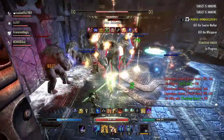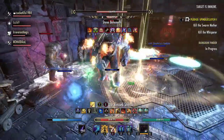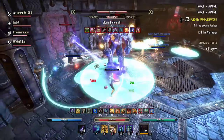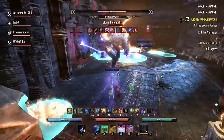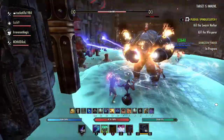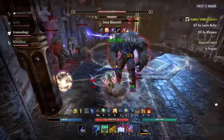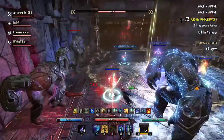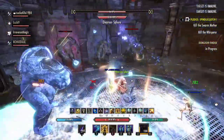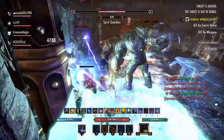In terms of gearing, I do recommend a common buff setup. I'm wearing Ylnachrind and Powerful Assault, along with Bloodlord's Embrace, and I'm also wearing Engine Guardian for some extra recovery in case there's a laser on me, because it is impossible to avoid the lasers entirely. On my jewelry, I'm running Stamina Trait with Stamina Recovery Glyphs, which is not what I commonly run, but it makes this fight a lot easier because your max stamina pool will be a lot higher.